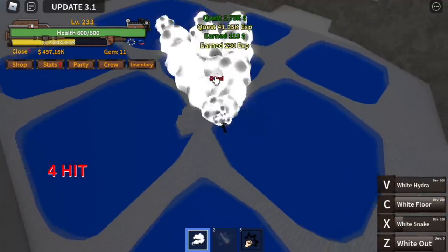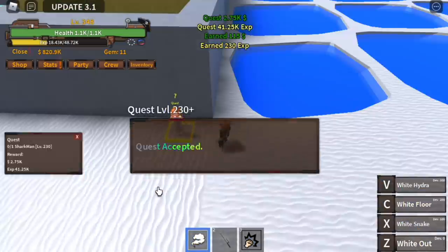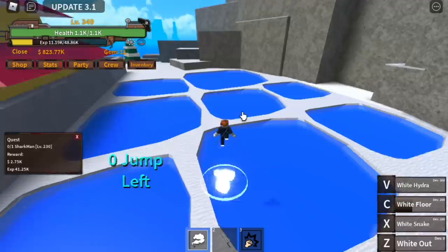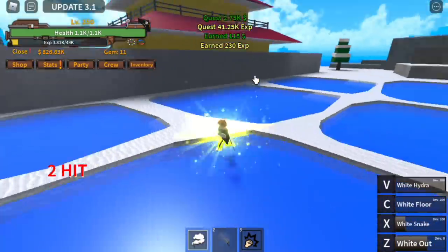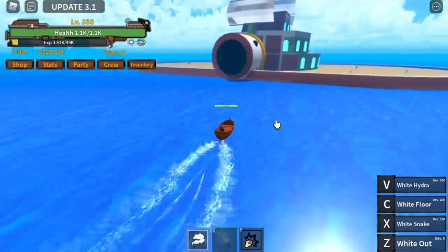After you defeat it, go straight to the quest giver and it will spawn fast — it's already there. It's just time-lapsed, by the way. Every time I defeat him it's a level up. So again, at 350, you can now move on to our next island, or a ship — the Chef Ship. We're going to start with the weapon man.